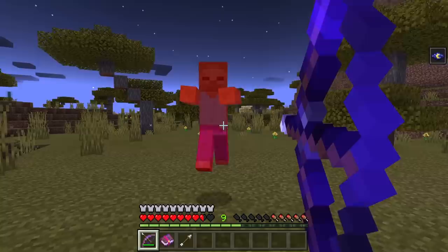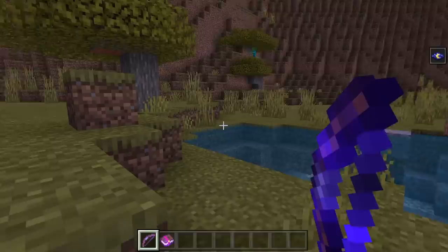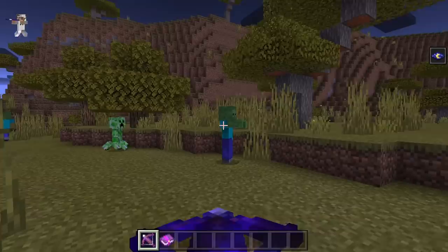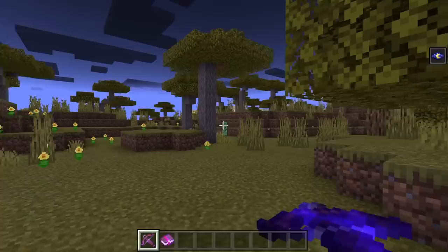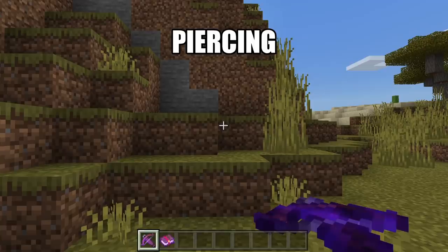Flame can be applied to bows. It will cause mobs to catch on fire whenever you hit them with your bow. Quick Charge can be applied to crossbows. It will allow you to draw back your crossbow at a faster rate. Multi Shot can be applied to any crossbow except for a crossbow that has already been enchanted with Piercing. It will allow your crossbow to shoot three arrows at a time. Piercing can be applied to any crossbow except for a crossbow that has already been enchanted with Multi Shot. It will allow your arrow to travel through multiple mobs at a time.